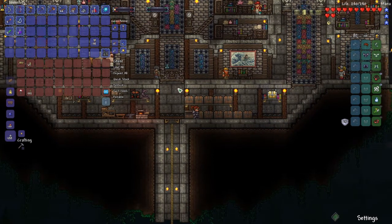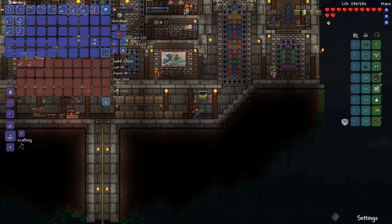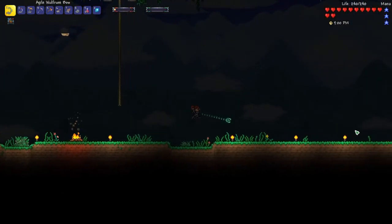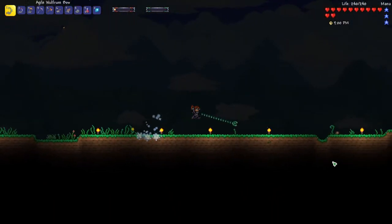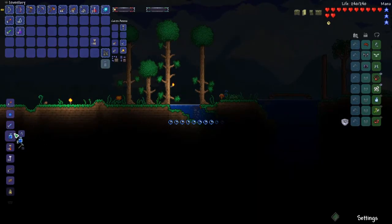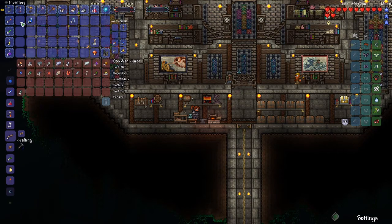One thing we desperately need is more defense, so I want to fill these bottles with water and craft iron skin potions. We've been collecting day blooms as we've gone and you can craft iron skin potions with water, day bloom, and iron. Let's put all the bottles in inventory and build as many as we can so we can constantly spam iron skin whenever we need it.